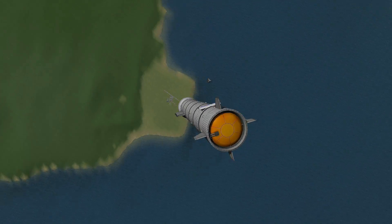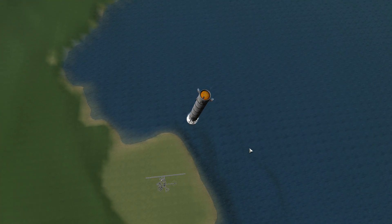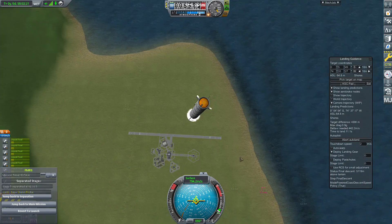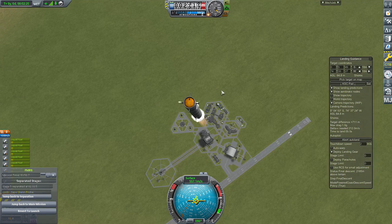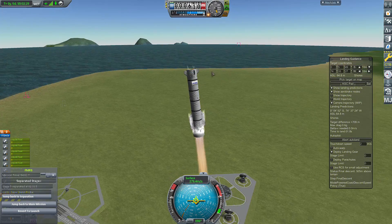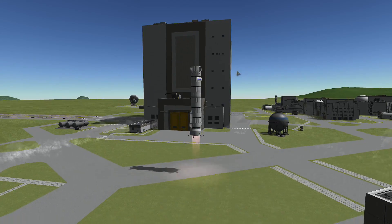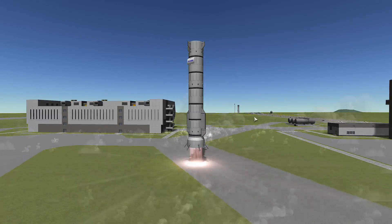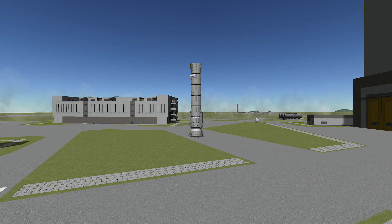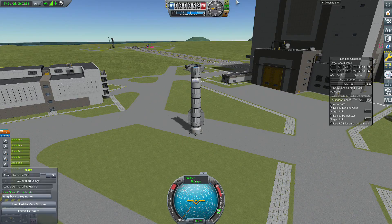MechJeb auto-deploys landing gear, which is nice. I don't know if Blue Origin will be able to land this booster. Back to the booster — come in for a landing, bringing it back down to one-time speed, deploying the landing gear, throttling up, throttling down, and touchdown. And we'll recover the vessel.